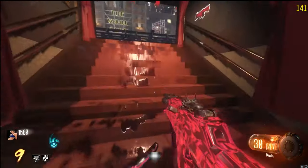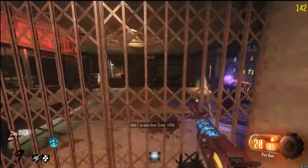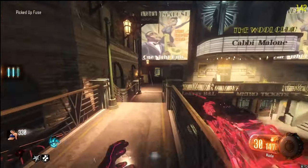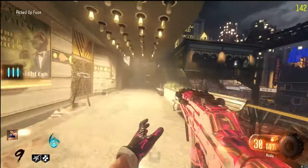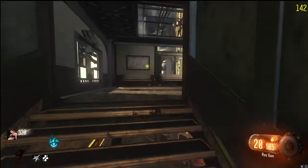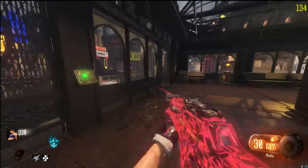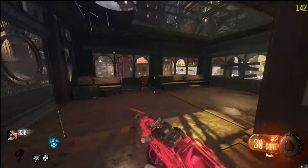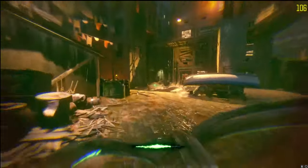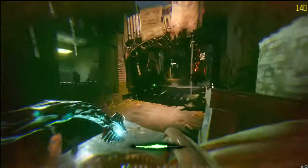Once I turned Jug on and grabbed that, I'm still in the Footlight District, so I go up the stairs through the gate and grab the final fuse. Now we can call in the Silver Protector, and the reason we use the Silver Protector is because he can one-shot Margwas - if you call him in anywhere in the vicinity of a Margwa, he will insta-kill them.